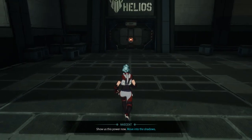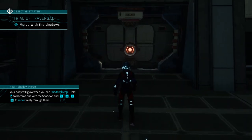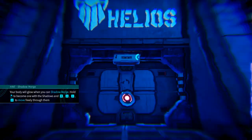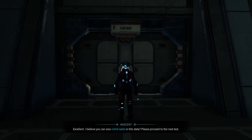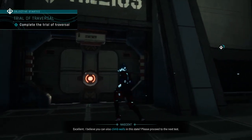Show us this power now. Move into the Shadows. What do you really want from me? Excellent. I believe you can also climb walls in this state. Please proceed to the next test.